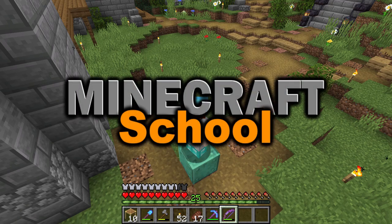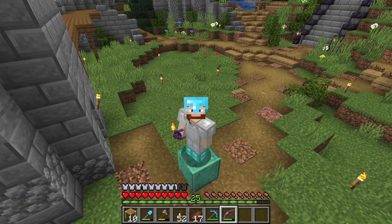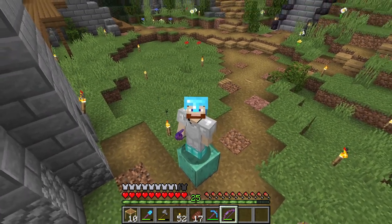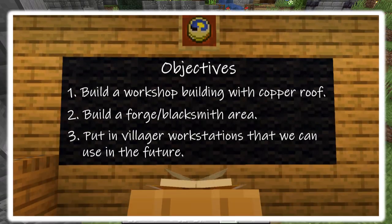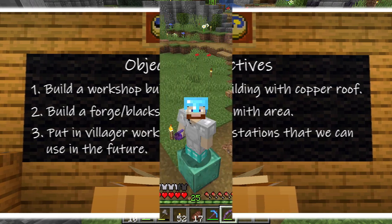I'm standing on oxidized copper and we're going to use this today. We have a lot of workstations but not all of them. We're going to be building a functional workshop and we'll be including copper in the build. Hello and welcome to Minecraft School. My name is JD and I'll be your teacher today. Our objectives are: one, build a workshop building with a copper roof; two, build a forge blacksmith area; and three, put in villager workstations that we can use in the future.